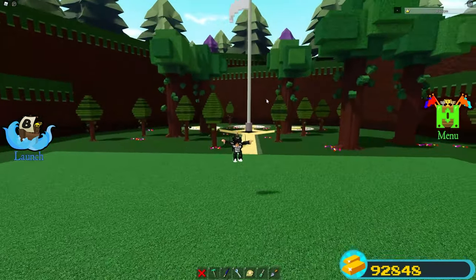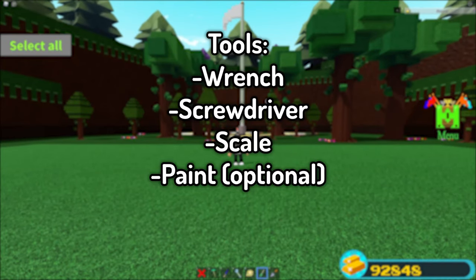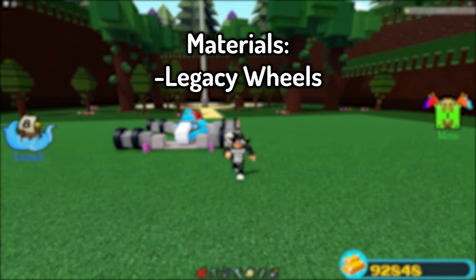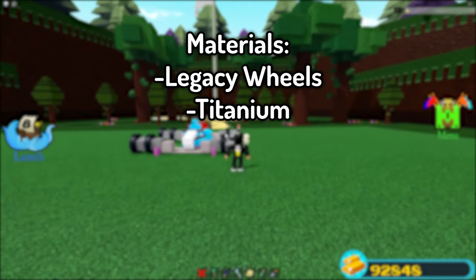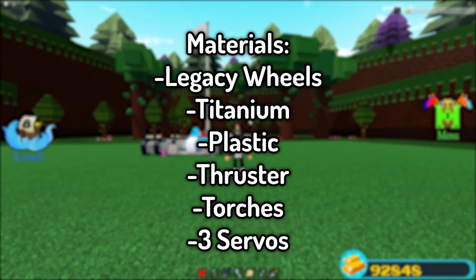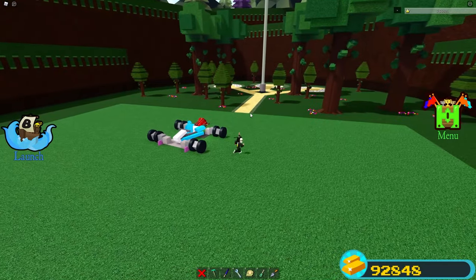First, I'm going to talk about the tools you'll be needing: the wrench tool, the scale tool, and the screwdriver tool. For the materials, you'll need the old wheels from the legacy car pack, titanium, plastic, a thruster, torches, and three servos. That's basically it for the materials, so let's go ahead and build it.